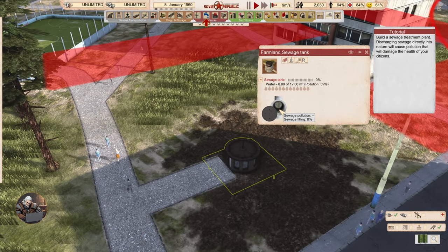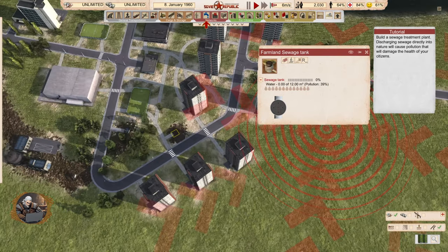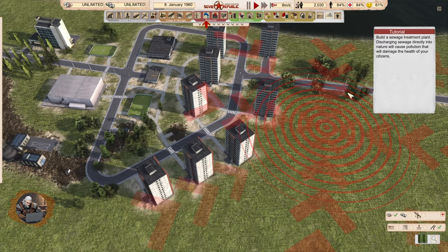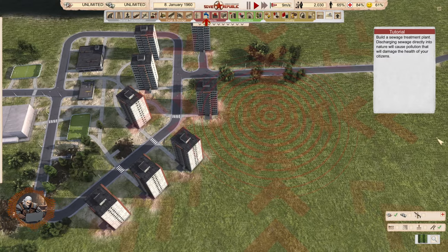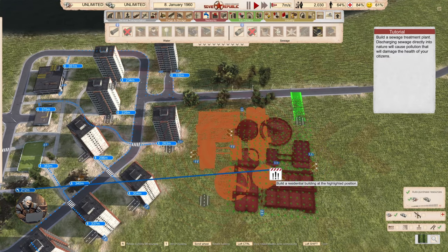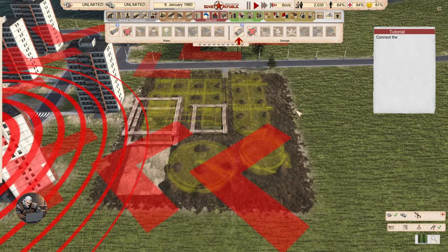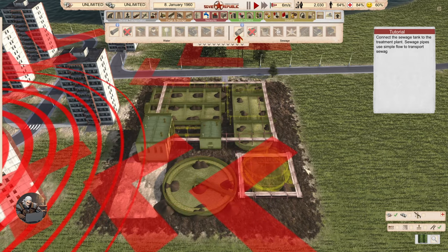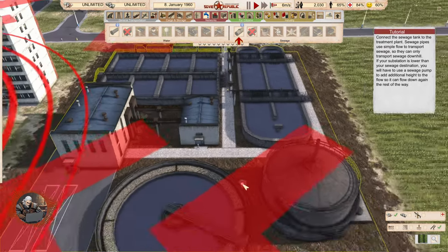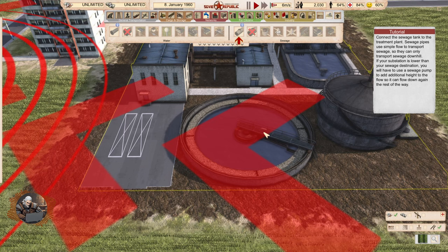Sewage pollution. Build a sewage treatment plant. Discharging sewage directly into nature will cause pollution that will damage the health of your citizens. Yeah, but what if we do it far away? The sewage treatment plant does not cause pollution. Oh, that's a big building — very large. Why so blue? It should be green. I think they use algae in the real world for this.